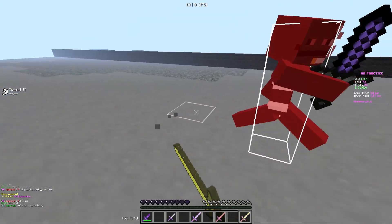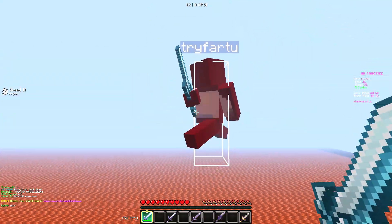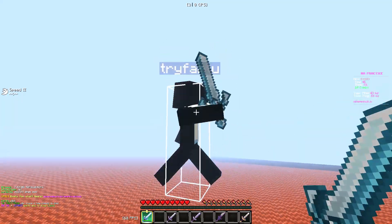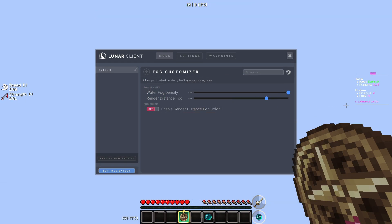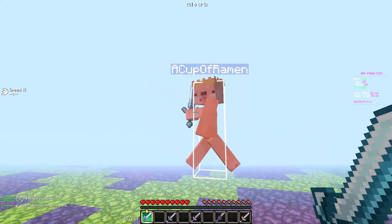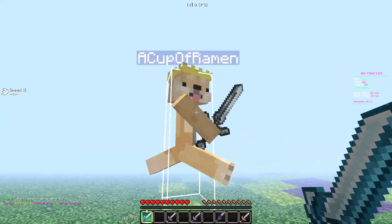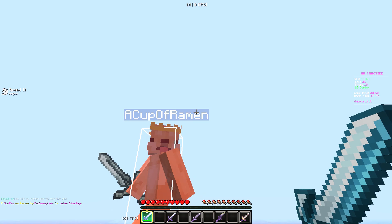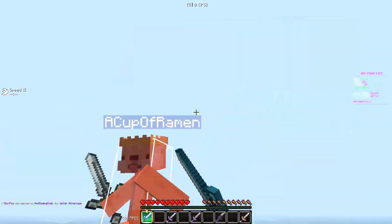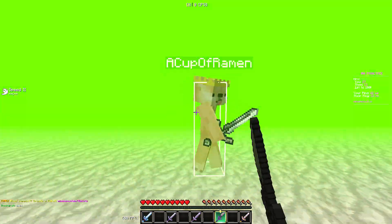First of all, you can turn your fog super close to the point where you can't even see anything — like it's just a void — and I have some clips of that. You can also make the fog any color you want.